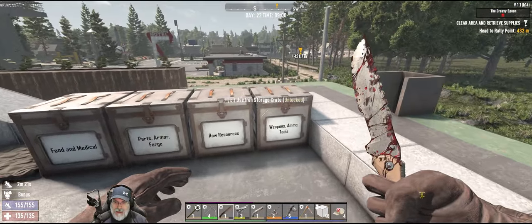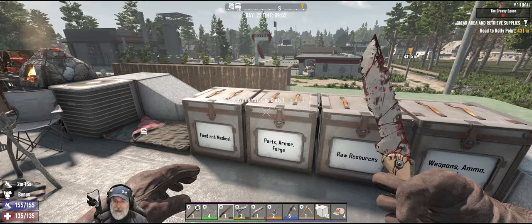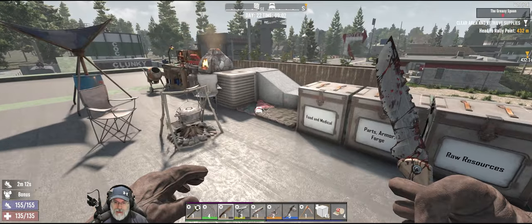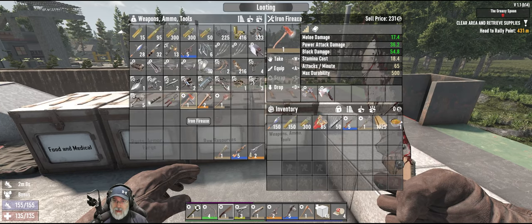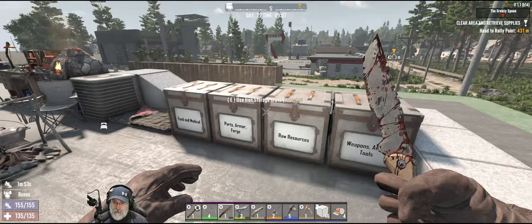I went ahead and upgraded all of my crates to iron crates so we have a little bit more space because we were getting low on room. I also made myself an iron fire axe, however we're not going to take that with us for questing — we're going to keep the stone axe because it fulfills two roles and saves us an extra slot.